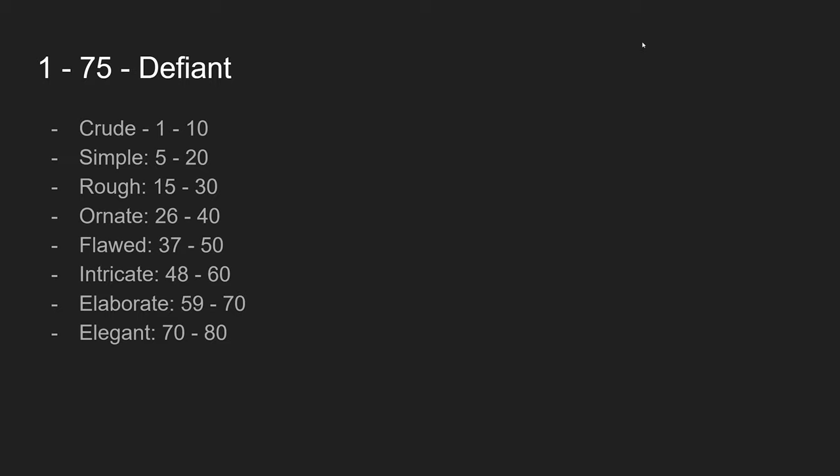From 1 to 75, defiant armor is the best you can get until about level 70. It goes to level 80, but around level 70 is where you'll want to move on. These just drop off mobs and are fairly common on live. I went to Eastern Karana and farmed spider silk for about two or three hours, and I filled a 40-slot backpack with defiant armor — simple, crude, and rough tiers. You'll get enough to gear out six characters without much effort.